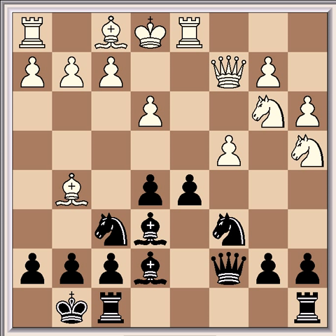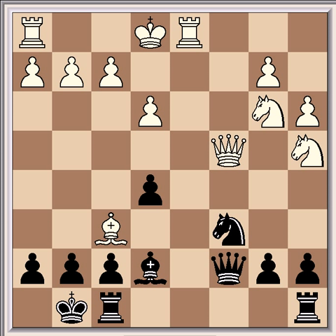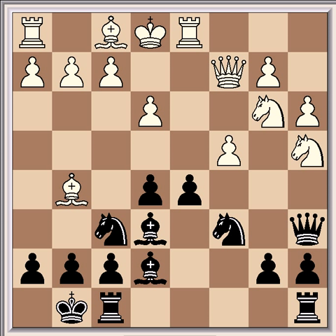Qc7 keeps Black's disadvantage to an absolute minimum, say with the continuation Bxf6, dxc4, Bxc4, Bxc4, Bxf6. But perhaps what Short played with Qa6 was part of his opening preparation, and he could have been setting a couple of traps.